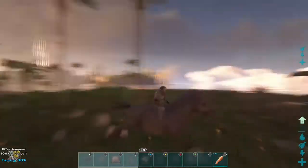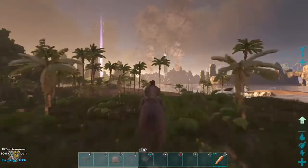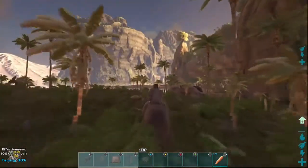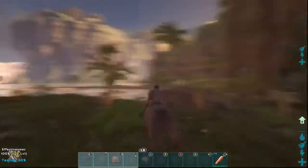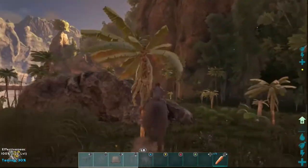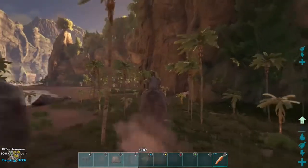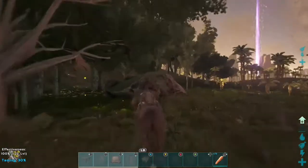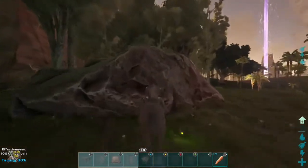On the Center map, the Equus spawns most commonly on the South Island and South Tropical Island, and it's a bit rare in the swamps and jungle. On the Island map, it's quite common in the South Zone and can be spotted in the Snow Zone, but that's a very rare opportunity as well.